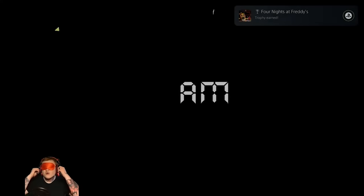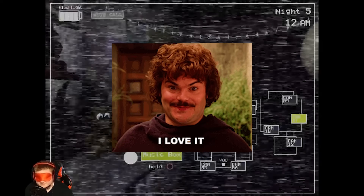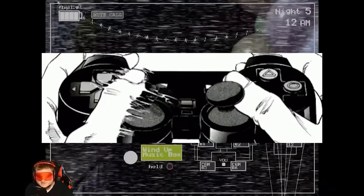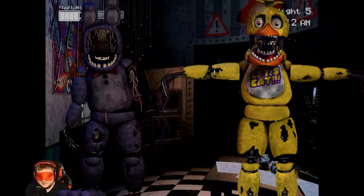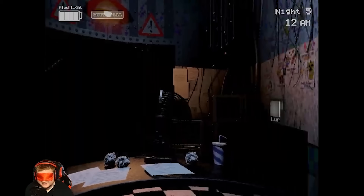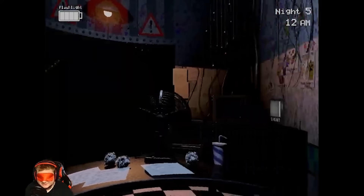We are finally here — the final night. Night five brings out the best of all these animatronics and I am so not ready. One thing that destroyed me the most: Bonnie and Chica can pull the monitor down at random times and you have to react by quickly throwing on the Freddy mask. The problem is I still can't see — I have to purely react to audio, and there's a million different sounds going on at once.